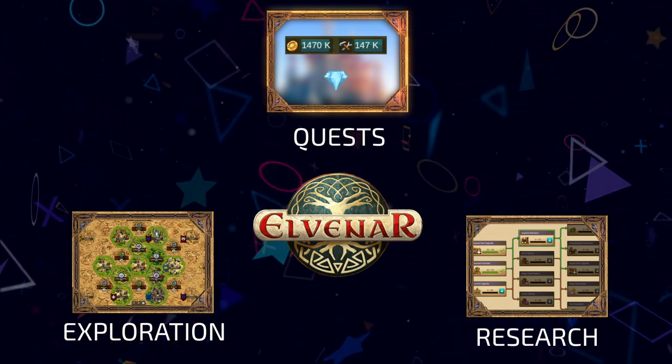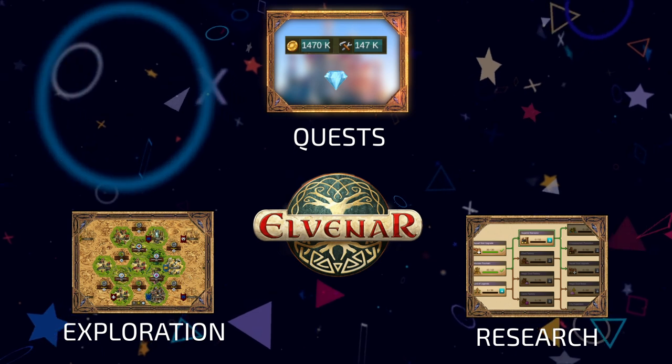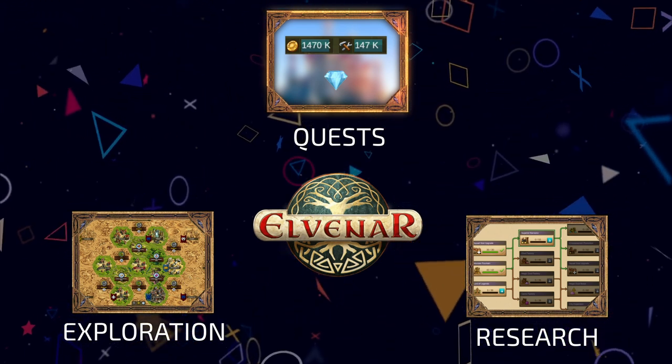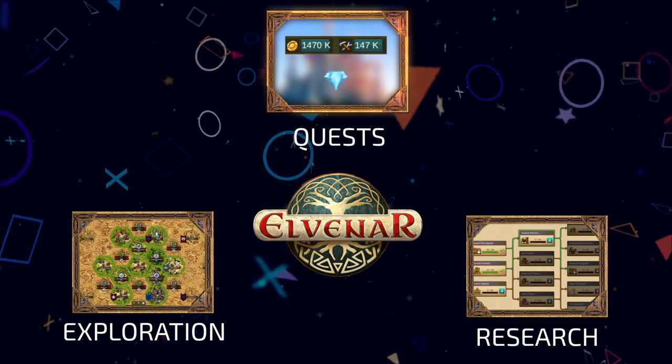Finally, you have quests — never-ending tasks with various rewards to get you more coins, diamonds, resources and other items. You want to pay special attention to how much coins and tools you accumulate, as these are the main expendables you will need for everything from new buildings to resolving encounters and whatnot.